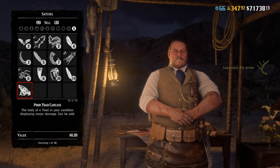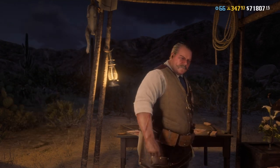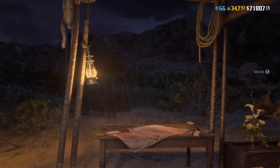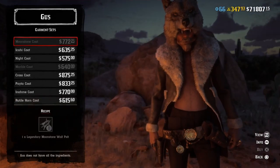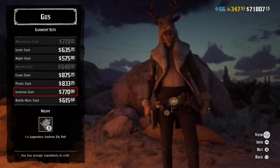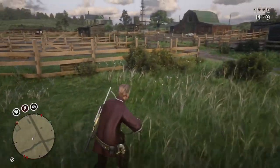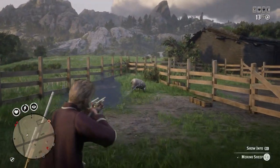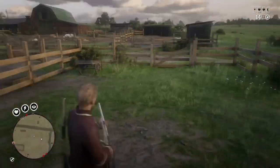When you get to Gus, sell the pelt and whatever item comes with it. It says it needs an ingredient but you sell it to him and then the ingredient will appear. In the garment sets you can see there are quite a few and they're very expensive - the most expensive one I've had so far was a cougar pelt outfit at $995. That's a lot of money for an outfit but it's an option.